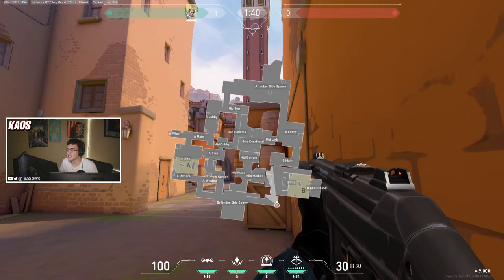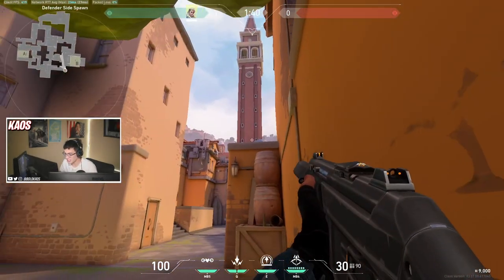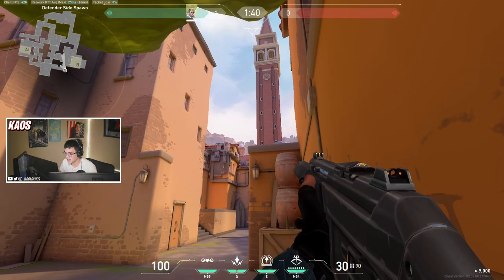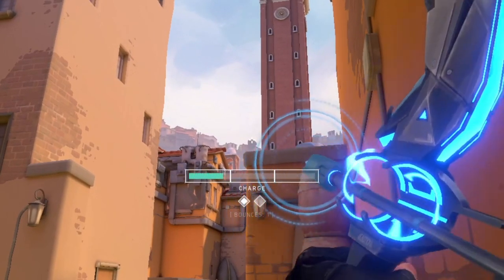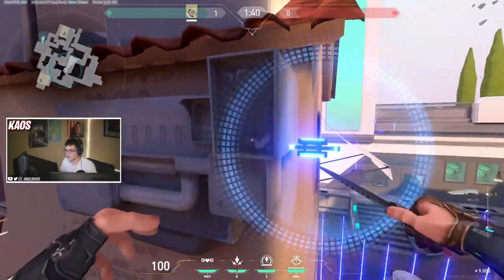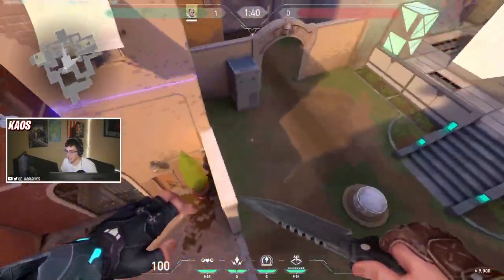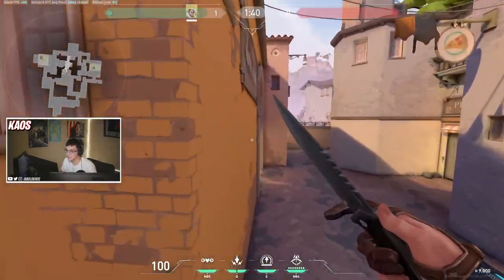The next dart is for tiles and a little bit of mid. From this corner, aim at the top of this floating island and do a one bounce, two bar charge — your dart bounces off this wall, lands on this metal thing, and scans tiles and a little bit of mid as well, useful for your cat teammate, your mid teammate, or even yourself.